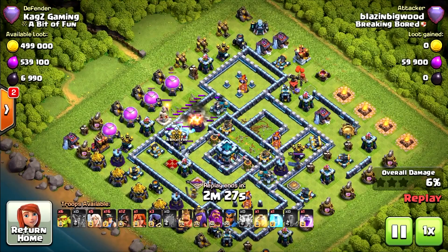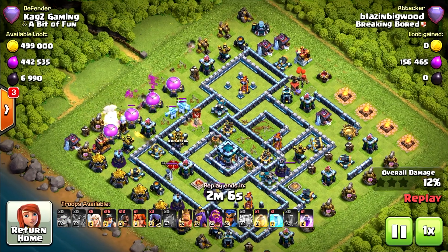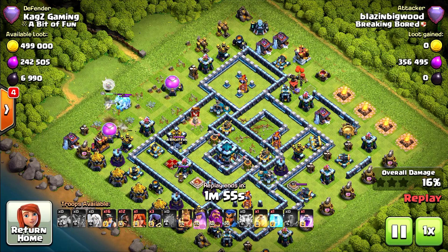I think he can do it — no, they're going for the ice golem. Yeah, bad call to start from there. He needed to go from the top, at least taking the inferno and maybe with the yeti taking the scatter shot. Super goblins trying to funnel a bit now. The queen will deploy the healers and she needs to finish the ice golems first. He probably needs to start from the top with the miners and hog riders.